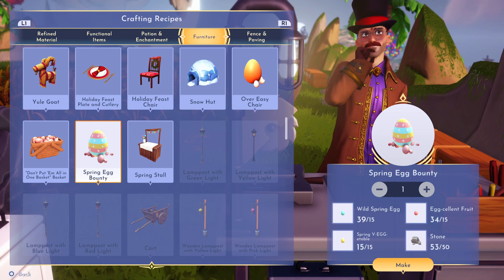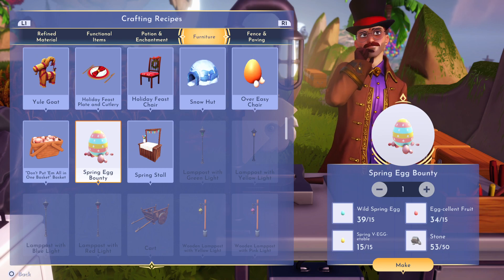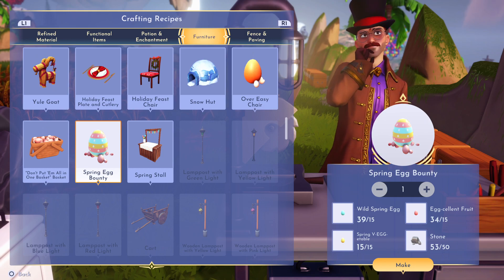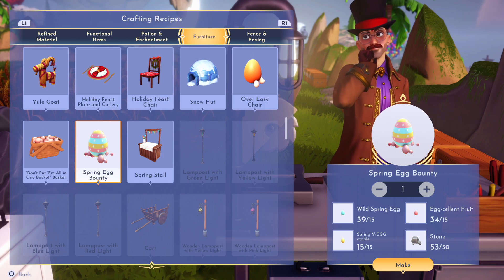Another one of the Easter items: the Spring Egg Bounty. You're gonna need 15 wild spring eggs, 15 spring vegetable eggs, 15 excellent fruits, and 50 stones. So let's do it.